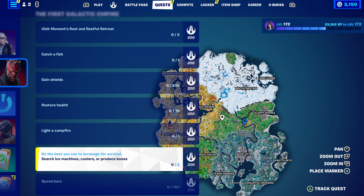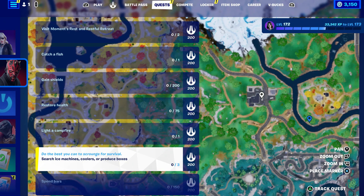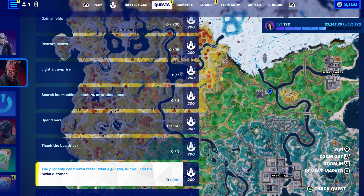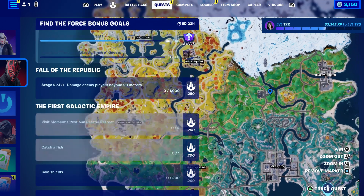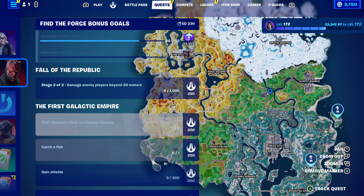Another challenge is called Search Ice Machine, Cooler, or Product Boxes — basically these are like fruits you get. Just go to the gas station and you could do multiple of these challenges in one spot. Also spend bars, thank the bus driver, swim, unlock a chest with a key in different matches. All of this is baby work, it's not even that hard.